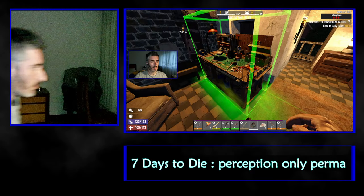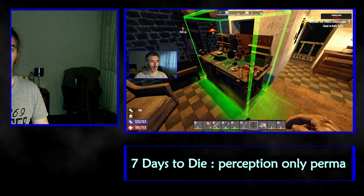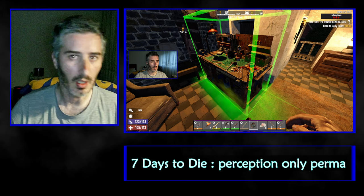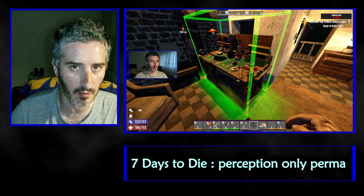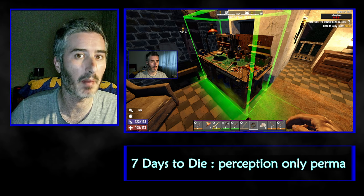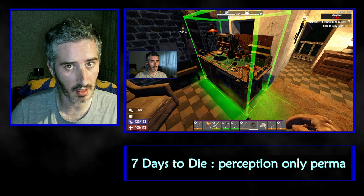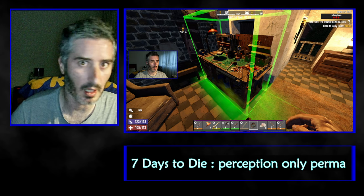Welcome back to Day 7, perception only run. The goal is to reach day 15 without dying and I can only use points in the perception tree. Today I went for a nice tier 4 POI in the middle of town — it was really tough, the ending was nuts. I got to start using pipe bombs during the day, and at night I went for a restore power quest where the pipe bombs were very useful again.